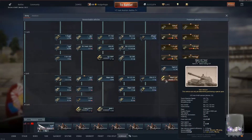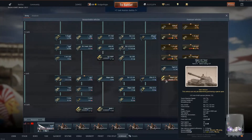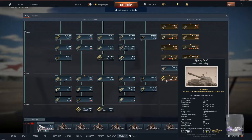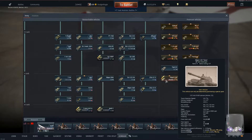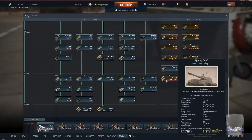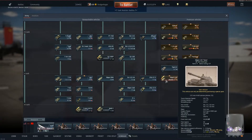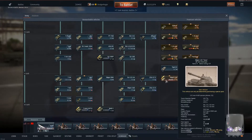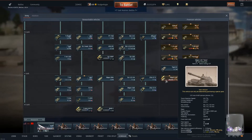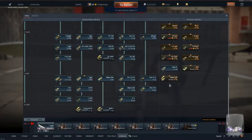They lowered the battle rating for the Object 120 to 7.7, and adjusted hull braking mechanics — I imagine they actually gave it hull braking mechanics because it didn't have them before as far as I could tell. As far as it being 7.7 battle rating goes, that means it can fight against the Type 2 H — yes, with APFSDS. It's the lowest BR vehicle with APFSDS in the game.